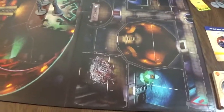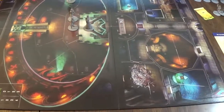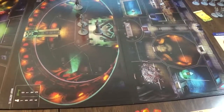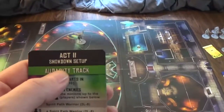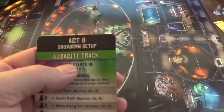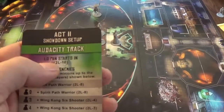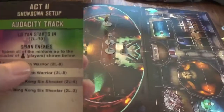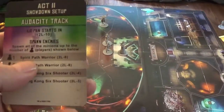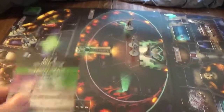Let's go over how we set up the board. First thing you do is look at a card — you look at whether you flip the board over in Act 2 for the Big Trouble track or the Audacity track. We went for the Audacity track; our Audacity got to the center instead of the Big Trouble first. It tells you how to set up the board. Lopan starts here at space 210, and we had to spawn two Spirit Path Warriors, and they're right here.